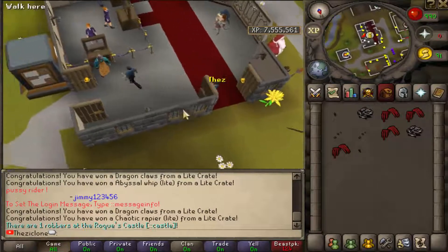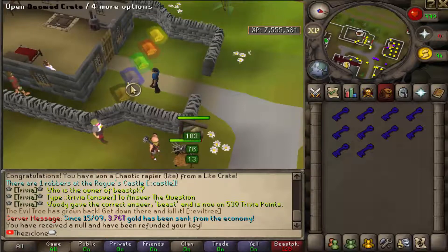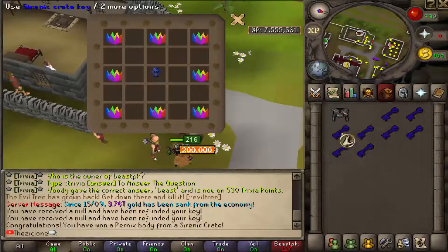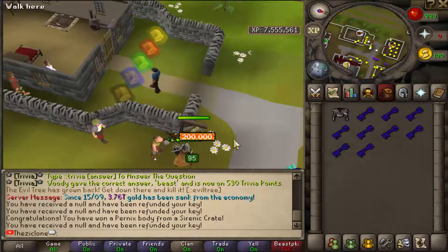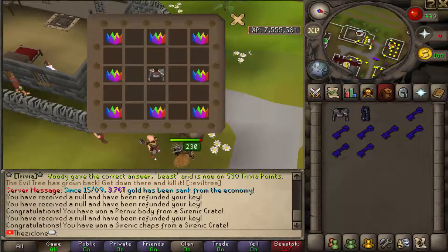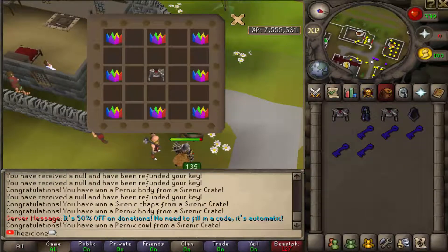Next we're doing the Serenic Crate keys. You can get Serenic, Pernix, and Dragon Claws from this. Full Serenic, Toxic Staff of the Dead, and some Pernix — awesome. I got a Pernix Body. Sorry if I mispronounce some of these, I've never had many Pernix sets. I got a pair of Serenic Chaps and another Pernix Body. I got a Pernix Coif — I always liked the Pernix Coif because it looked cool in the inventory.